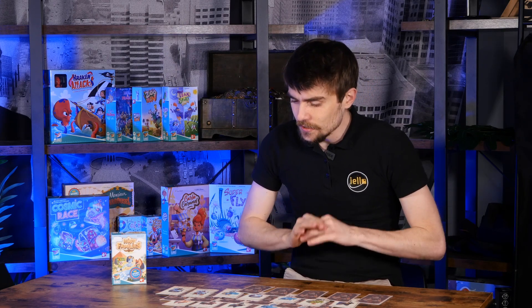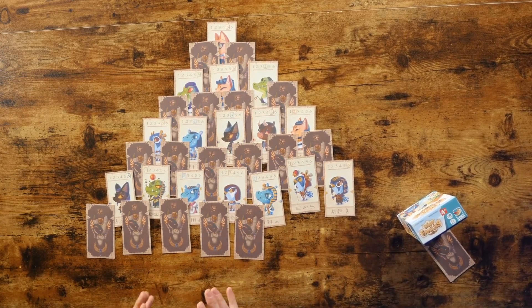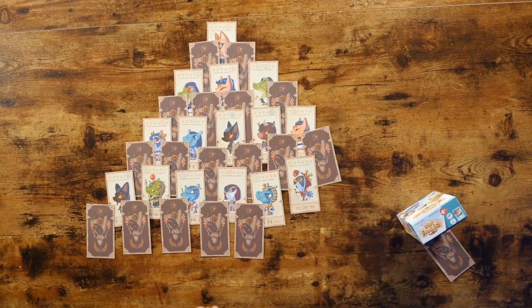In Happy Families, you will be trying to gather families of ancient gods. To do so, on your turn you will pick a card from the pyramid — face up or face down — as long as it's available. And then you will call for a card from an opponent.